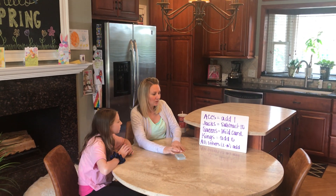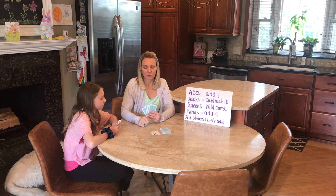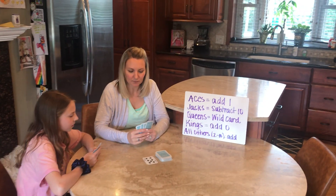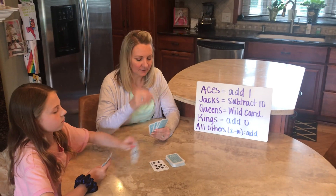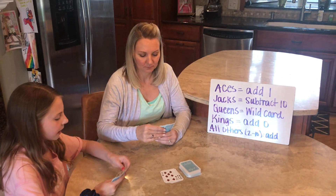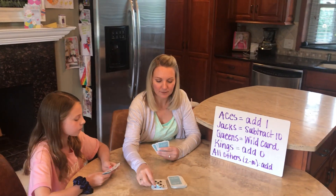You start with four cards, flip over the first card, and that's what you start with — seven. Then you put down cards according to what you have. Seven plus seven equals 14. 14 plus seven is 21.